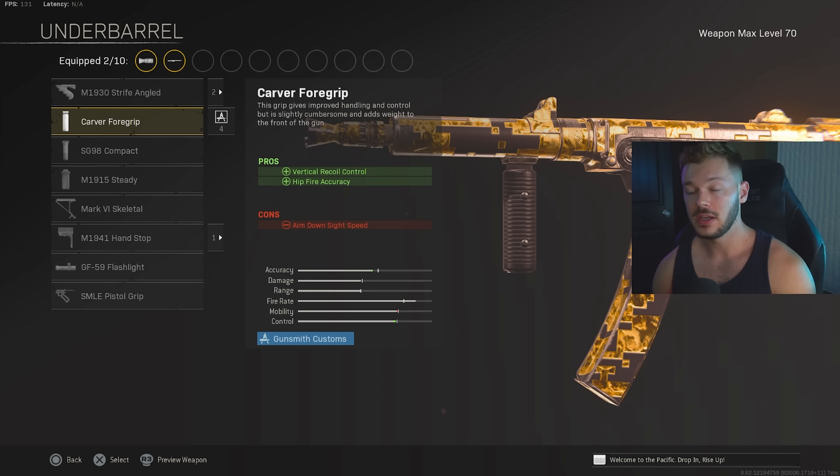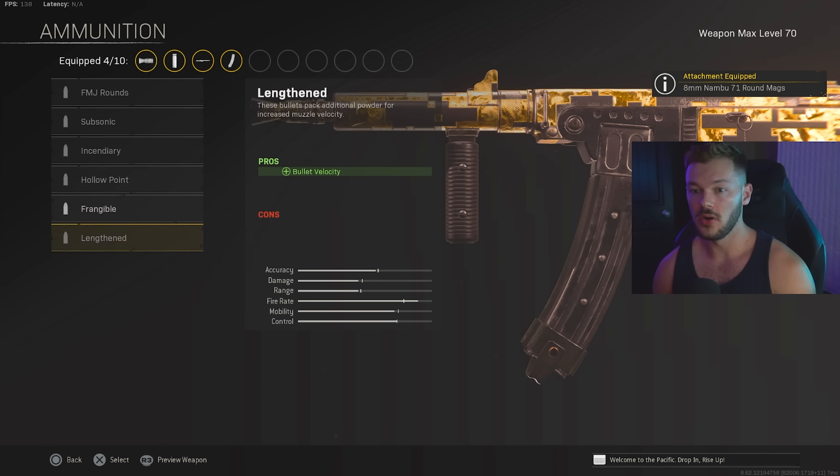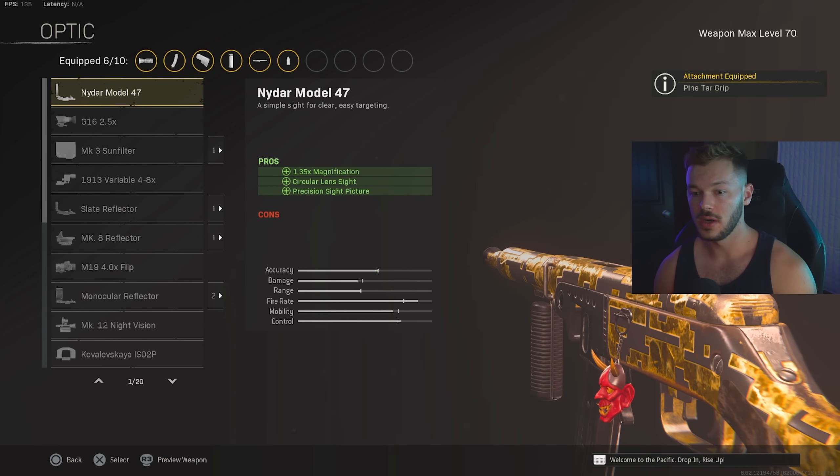In the magazine section we're going with the 8mm Nambu 71 Round Mag, which actually did get a buff — they removed one of the penalties on it, which makes this gun even more effective at close to just outside close range. On the ammunition side we're going with Lengthened for the overall increase in bullet velocity, though Frangible or Hollow Point are solid alternatives. In the rear grip section we're going with Pine Tar for recoil control and hipfire accuracy. I'm really happy with Pine Tar on this gun and don't feel the need to switch it.